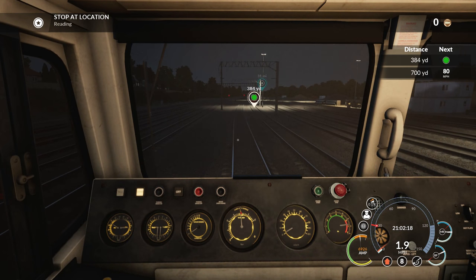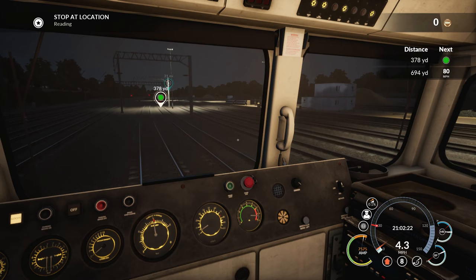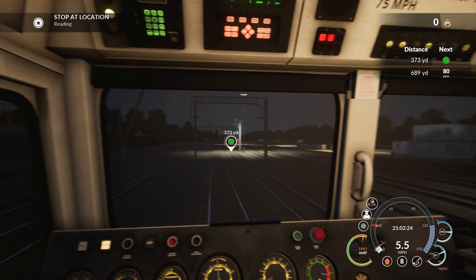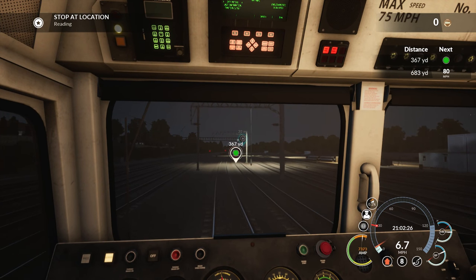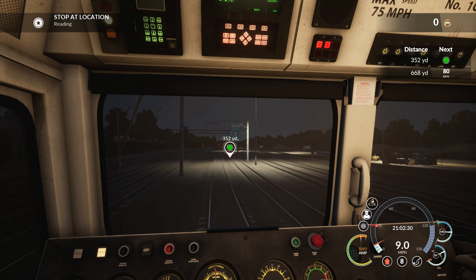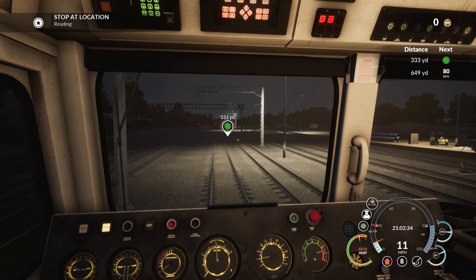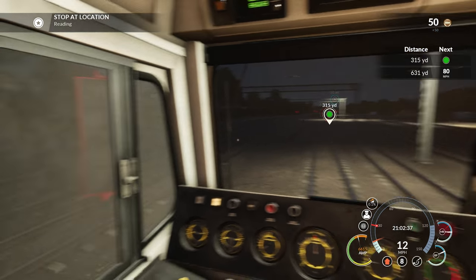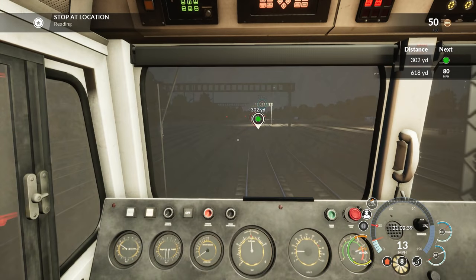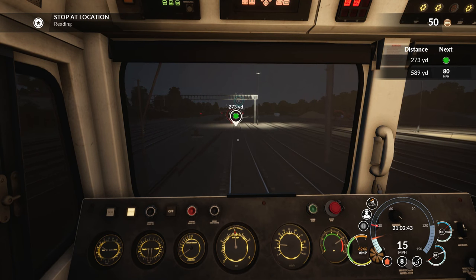If you want to get the Pushing the Limit achievement you can do it this way as well — you can get that while you're doing this. It's a 30-mile range, so you can get 30 miles max per run, meaning you do this three and a third times and you'll get it. You can obviously do it on other routes as well, or naturally playing the game. I'm going to go ahead and just let the game do its thing now, and once I have the achievement we'll close out the video.